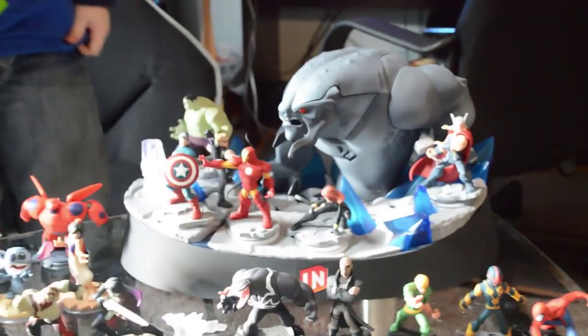We've got every single character that is out to date. And actually, I almost forgot — let's focus in on this thing. This is the Frost Beast base, the Collector's Edition base that came with Disney Infinity. The base lights up when you touch the little infinity symbol down here — you can turn it off and back on, and light it up even more.